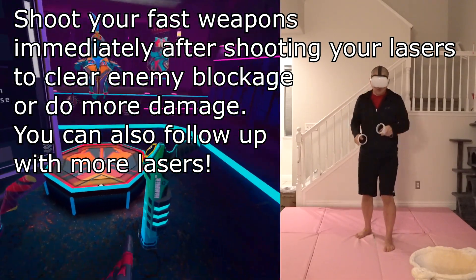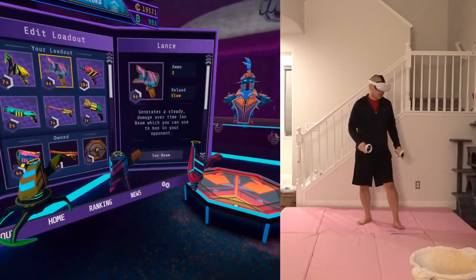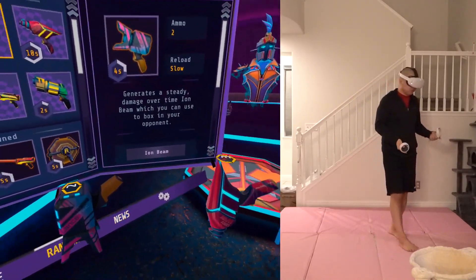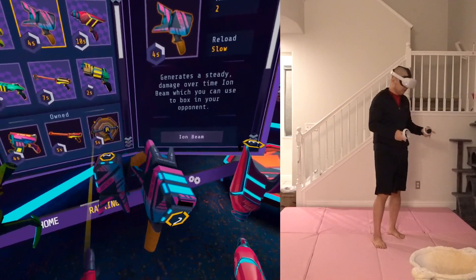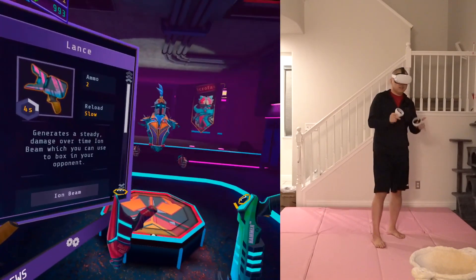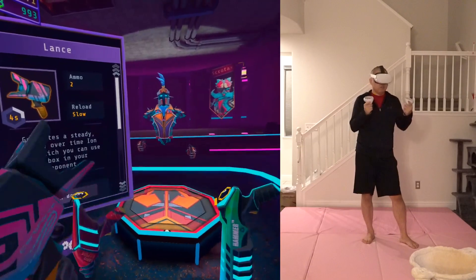If the opponent has a Nova, they might use it to block your Nova. So you bait it out with your Nova, and then you follow up with your Lance. Then you want to go to your faster weapons for immediate follow-up — if they have a Nova from them, your Hammer might clear it out, and then the laser might get to them. The reason this build is so good is because the cooldown it takes to spawn on your board takes 10 and 4 — so only 14 seconds. You can pretty much run through this three to four times in two minutes of a match.